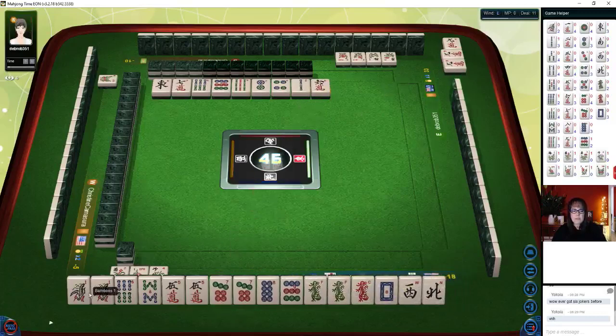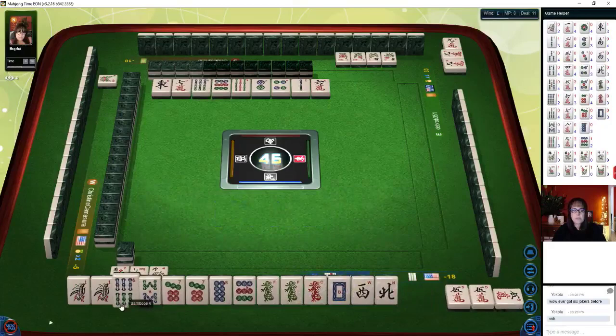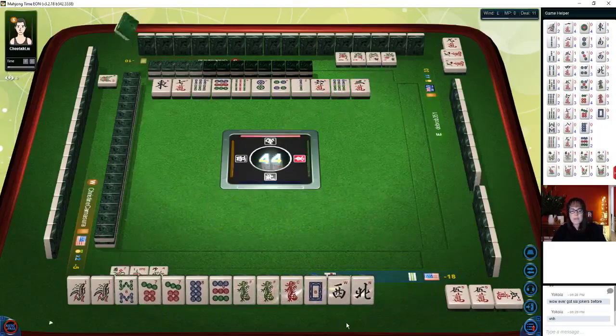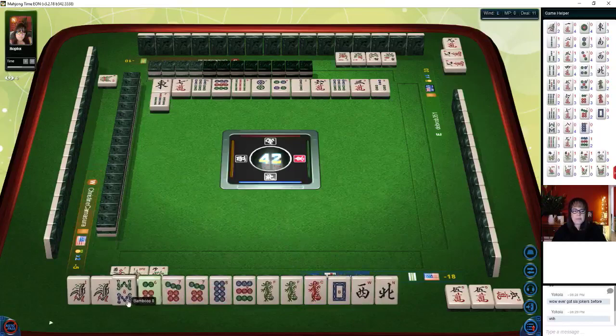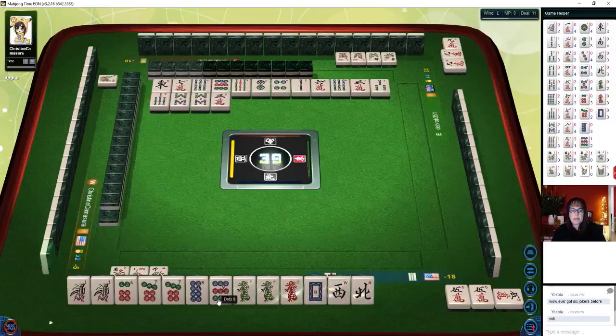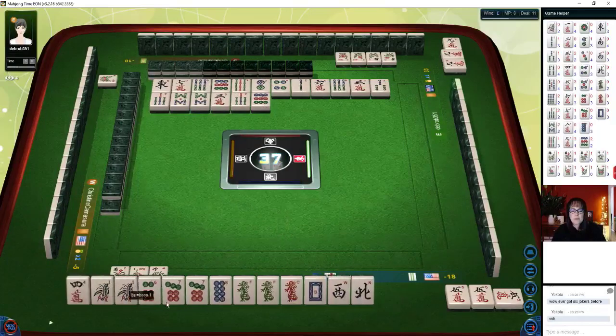Five bamboos. There's a pair. One bamboo — we have a chow and cracks out. Five dots. Three dots. Four dots. Six dots now. Six dots. There are three cracks out. Four bamboos. Six dots. Six bamboos. One dot. Three characters. Nine dots. There's still one south out. Four characters. Mahjong — oh, they're back! So now I believe we're in third place now.